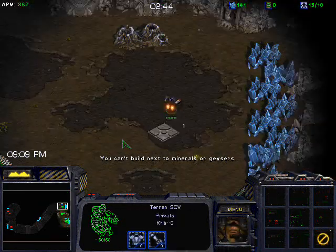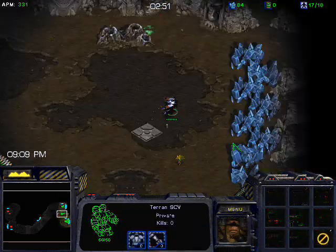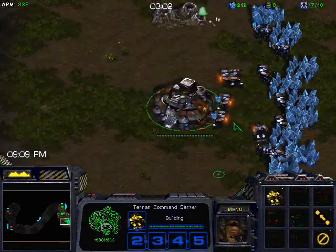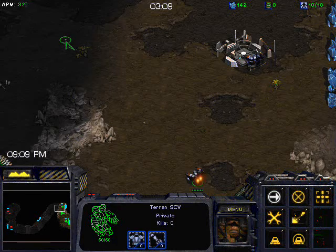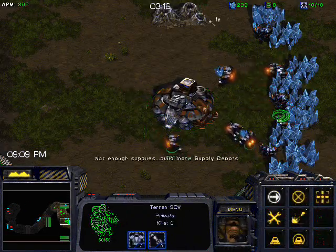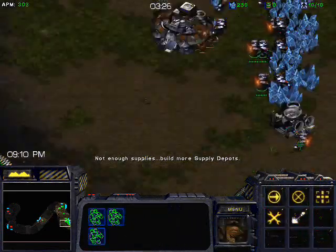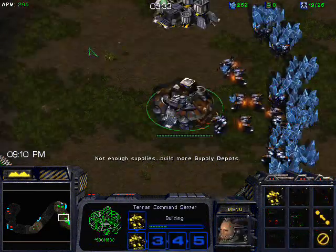You'll usually want to build a bunker shortly after getting that command center up, so that if Zerg masses lings you're safe. Even if he's going 12 hatch and will have a later pool and later lings, the lings are still a danger — especially a decent number of them with speed — so you want that bunker for safety. I'm lifting the racks off and I like to wall off the natural so that if lings try to run by, they're impeded in their motion and it makes it harder for them to get in and surround my Marines. They come in a line and get picked off before all of them can start attacking.